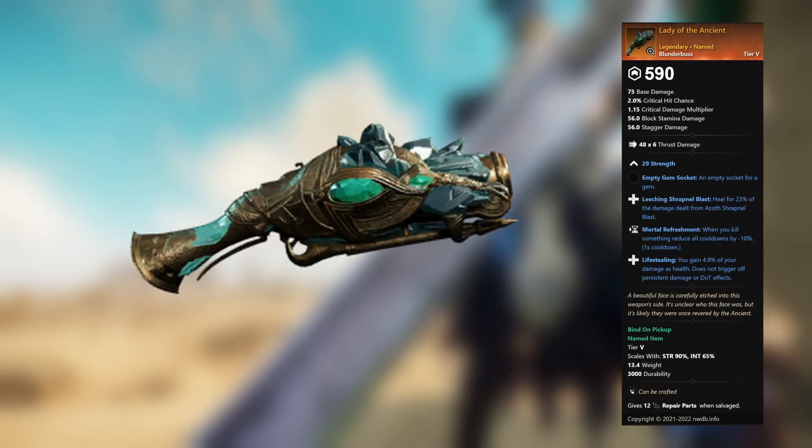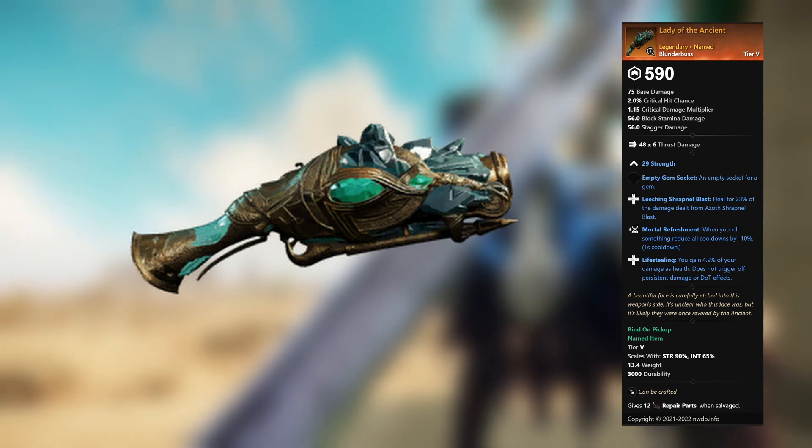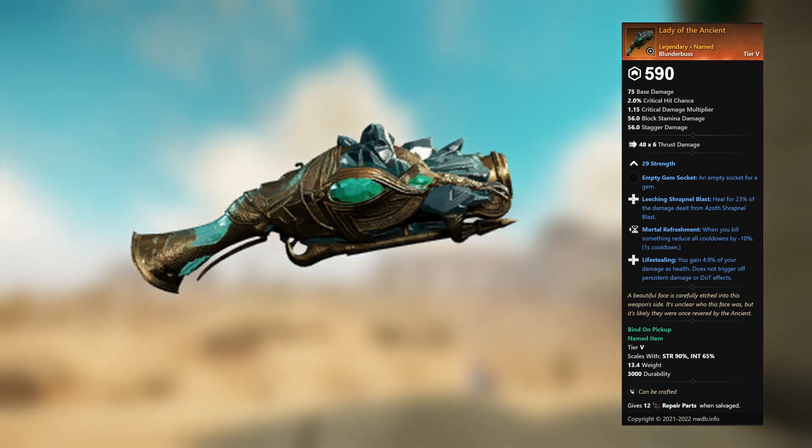Lady of the Ancient — legendary unnamed blunderbuss. 29 Strength, empty gem socket. Leeching Shrapnel Blast: heal for 23 percent of the damage dealt from Azoth Shrapnel Blast. Mortal Refreshment: when you kill something, reduce all cooldowns by minus 10 percent. Life Stealing: you gain 4.9 percent of your damage as health — does not trigger off persistent damage or DoT effects.